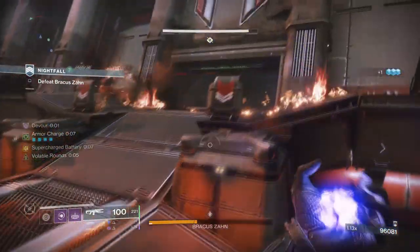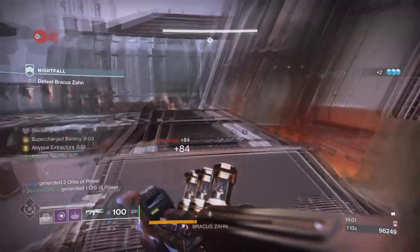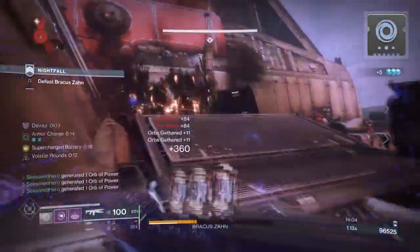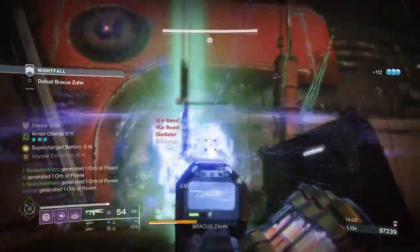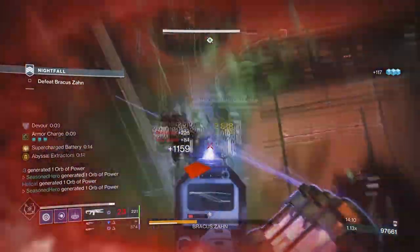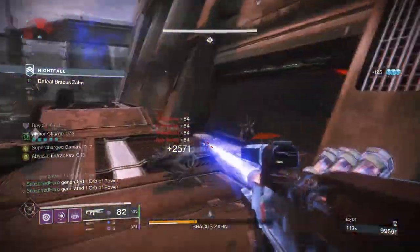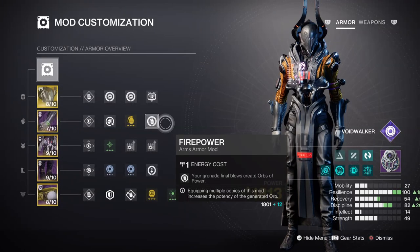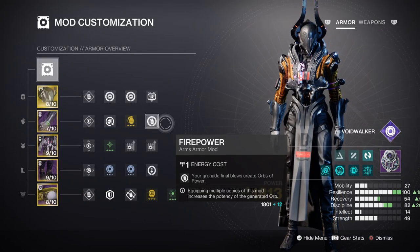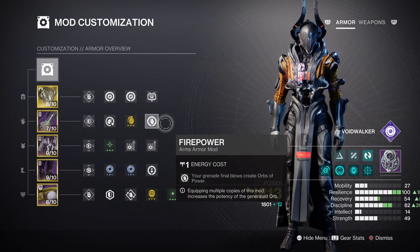This leaves room to add on whatever necessary mods best fit the build — times two surge mods for that constant 17% weapon damage buff. Going forward, you'll also want to add the Charged Up mod, Time Dilation mod and times two void or harmonic cipher mods so you can overall sustain your armor charges through standard gunplay. Also add on the Firepower mod so you can create orbs of power with your grenades alone, which will overall make you an orb factory.